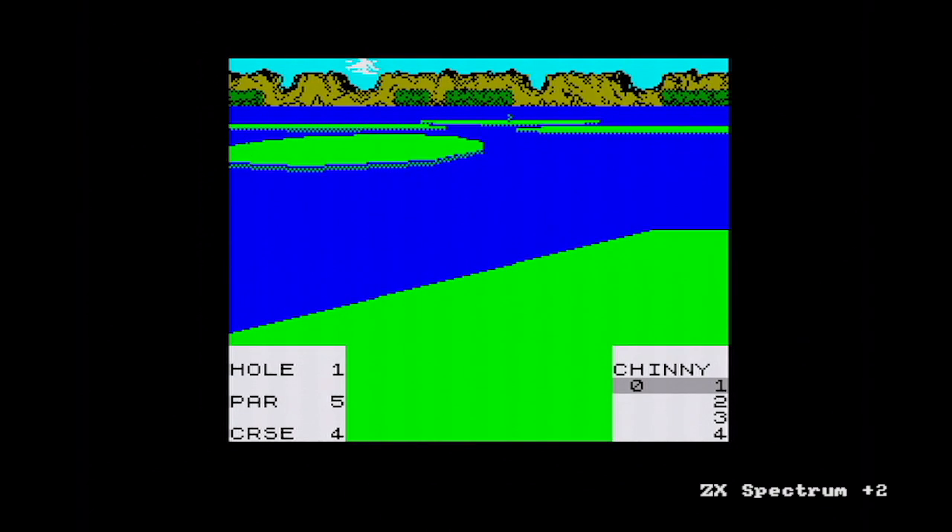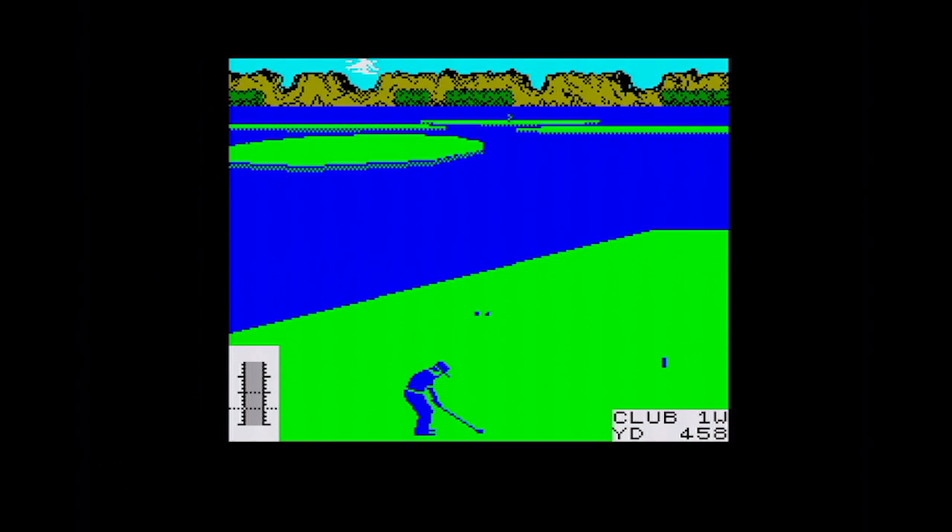Over to the Sinclair Spectrum and I've selected course four — not course one — to get a bit of variation in. Course four should be the hardest course, and you can see we've got to land on islands. The Leaderboard golf course is the only golf course in the world with lots of islands where there's no way to get between them. It's a different screen layout from the CPC.